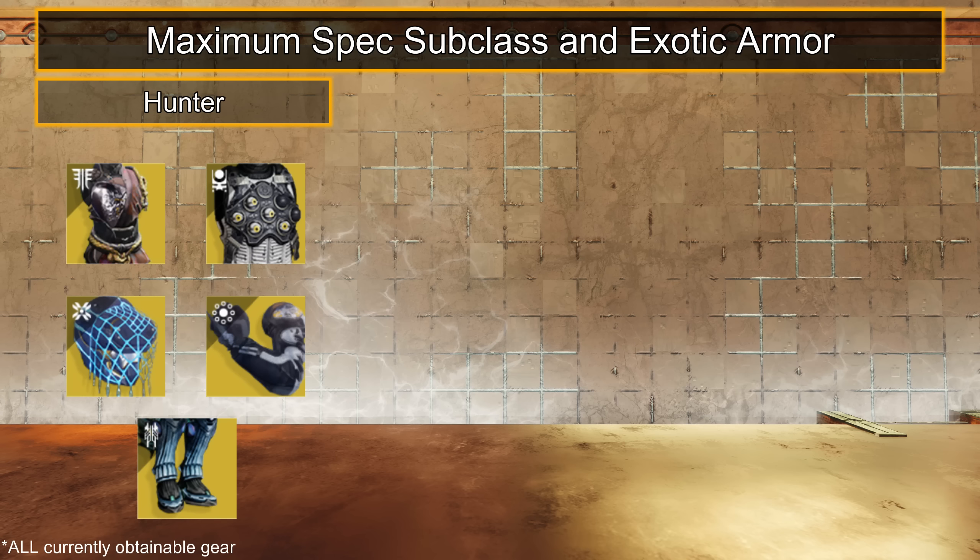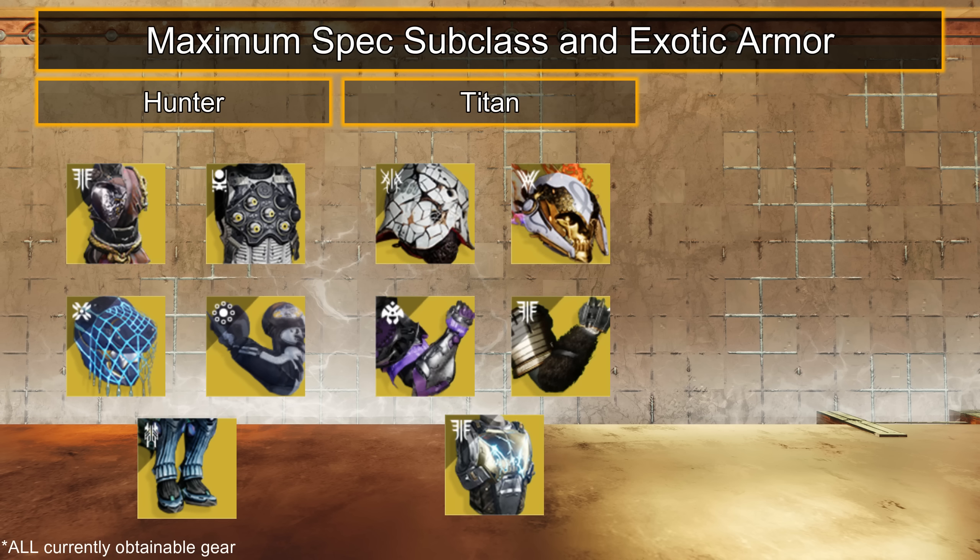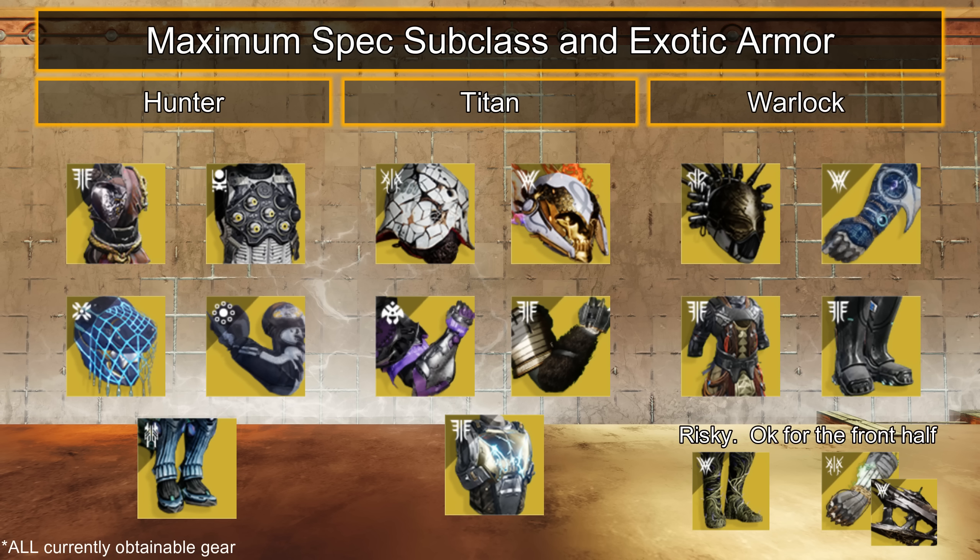For exotic armor, Hunters have Six Coyotes or Omnioculus for more invis uptime, Assassin's Cowl or Liar's Handshake if you want to be an aggressive jolting Arc Hunter, or Star-Eater Scales for faster-charging, higher-damage supers. Titans have Precious Scars or Loreley Splendor for healing, Second Chance to break barrier shields and spread volatile, Ursa Furiosa for longer-lasting banner shields, and Heart of Inmost Light to spam high-damage abilities. Riskier options like Secant Filaments and Necrotic Grip with Osteo Striga can work, but aren't better than previous options.